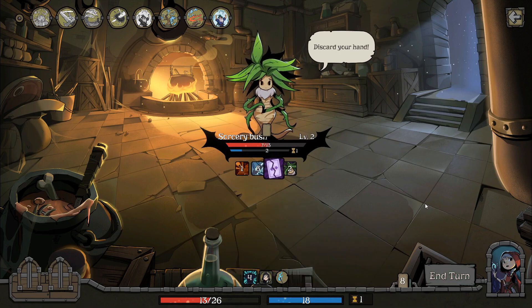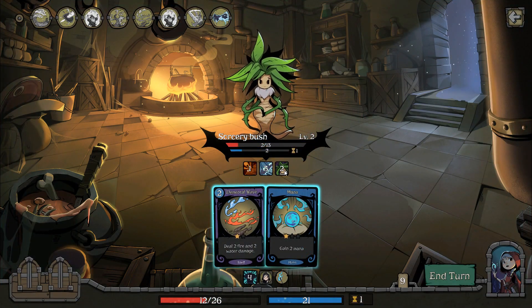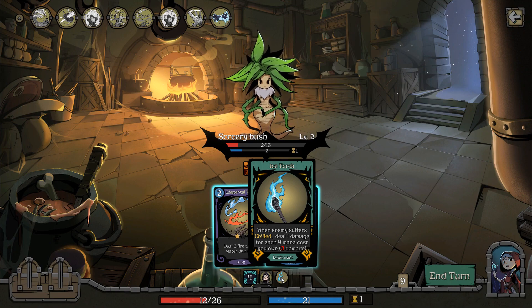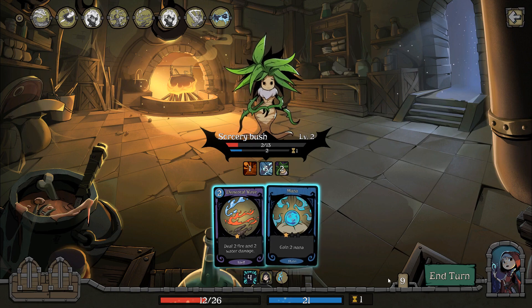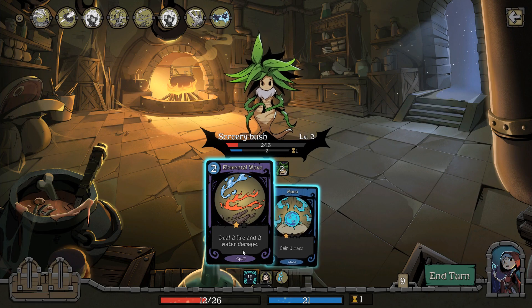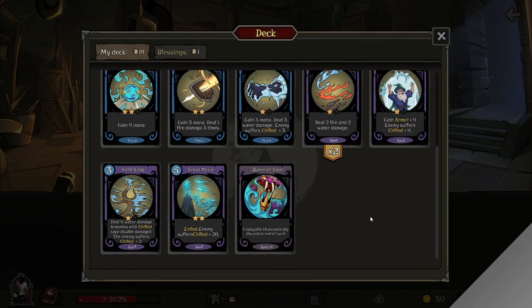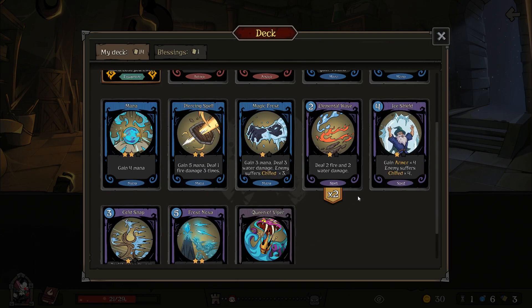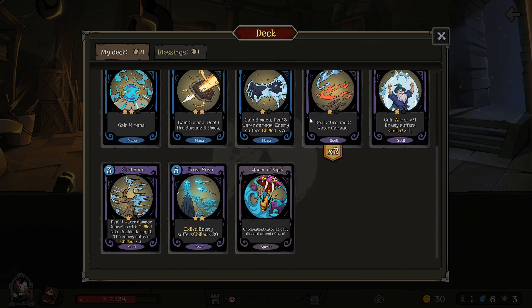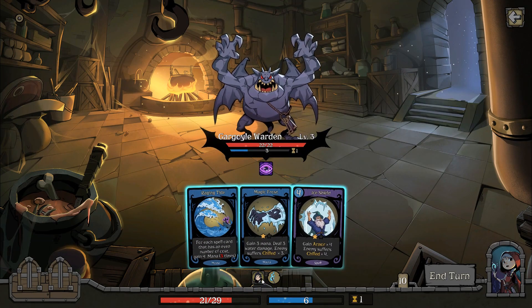Alright, so that deals two damage — it does say on there. For each four mana cost you own — is that four mana cost cards or four total mana cost? I've definitely got... maybe it is four mana cost card. Oh that's pretty good. Oh no, it's just four mana like for each four total mana cost there is. So that's four, eight, and then eleven. But now I've got that one that ticks it over into sixteen, although I don't know if the exiled one will count — that's something I'm going to have to find out.